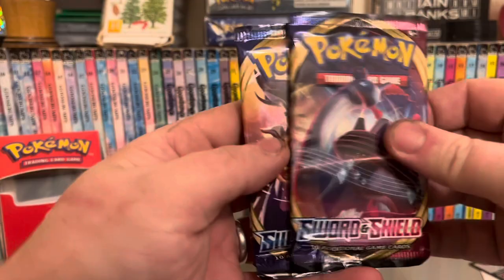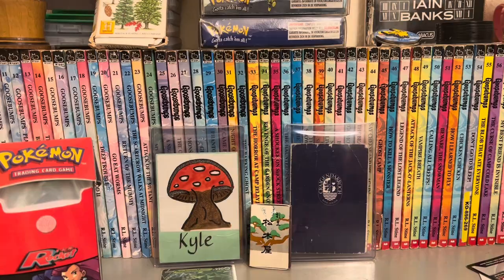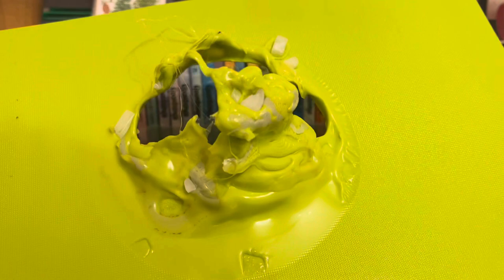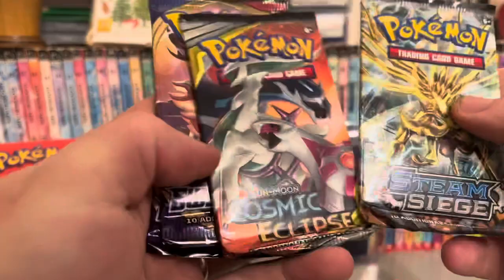I don't know if I've opened this before. Sword and Shield base set, Sun and Moon Cosmic Eclipse, and X and Y Steam Siege. Steam Siege was the last pack. I heard Jane shouting — I really panicked because we just got a brand new hella sharp kitchen knife. But no, she'd turned the stove on on top of the chopping board, so that all melted. The kitchen was full of smoke and it's all onion stuck in it. Crisis over.